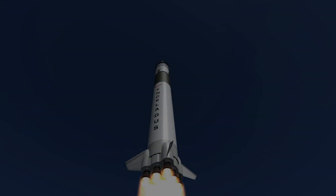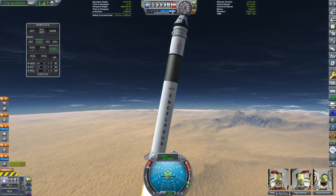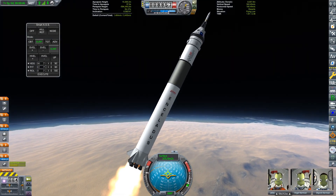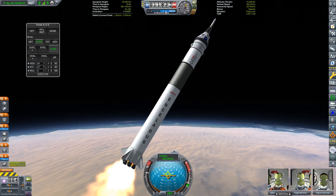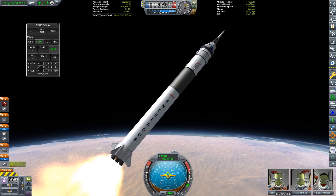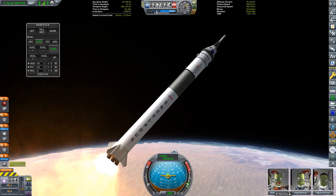While Transporter 2 is great for getting kerbals to low Kerbin orbit, we're gonna need something a little bit more powerful if we want to go further. Two tourists have asked to go on a flyby of Minmus, and at the moment Enceladus is the only rocket powerful enough to do that. While you might think that an Enceladus is too expensive for a tourist mission, trust me, the rewards for this contract are more than enough to justify it.